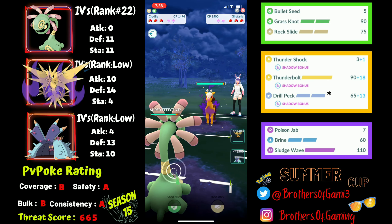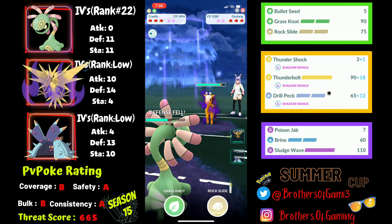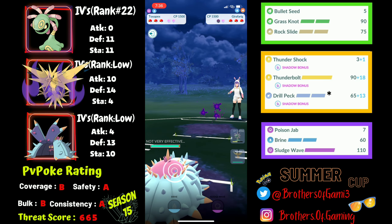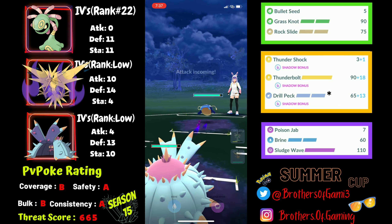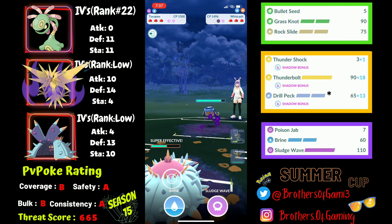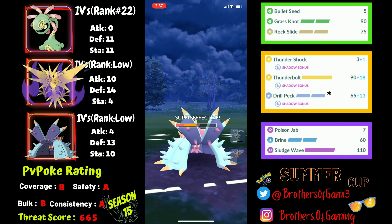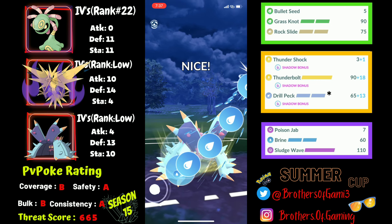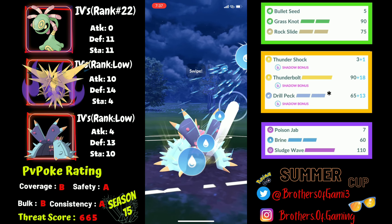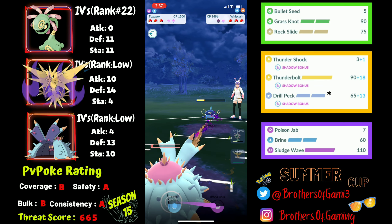Moving into the next match, I pick up a lead against Girafarig — tricky because it has Psychic Fangs that can debuff my defense, and it's super effective on Toxapex. I switch out into Toxapex to lure out potential counters — maybe a Mud Boy, flying type, or electric type user. I let the charge move through since I can survive Mud Bomb safely. I use back-to-back Brine for neutral chip on Whiscash coming in, trying to put it quite low.